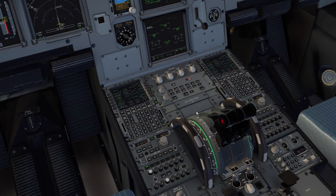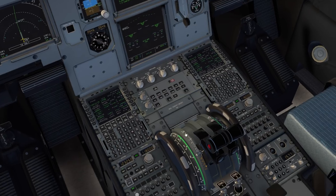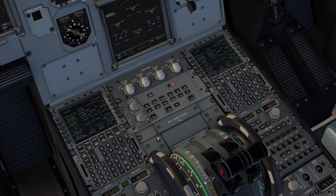Let's talk TOGA versus flex takeoff on the throttle quadrant. We have several detents: idle, climb, flex, MCT, and TOGA. MCT - max continuous thrust - has no time limit and is used primarily for single-engine operations. TOGA - takeoff go-around mode - is your maximum thrust at that specific time, taking into account ambient temperature, field elevation, and density altitude. There are time limits associated with TOGA thrust depending on aircraft and engine type.